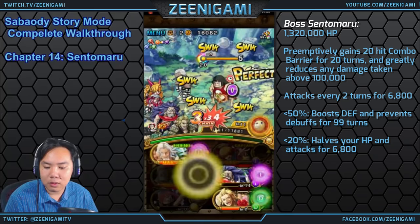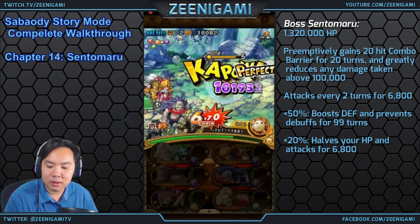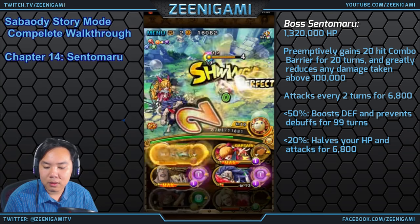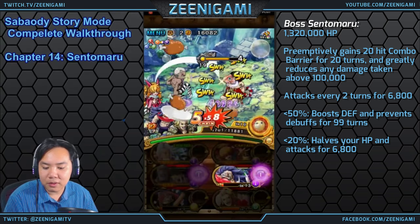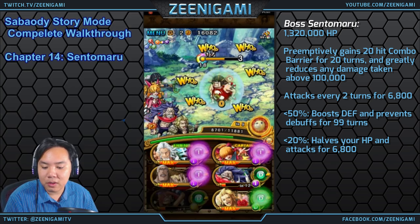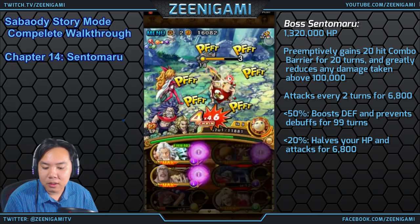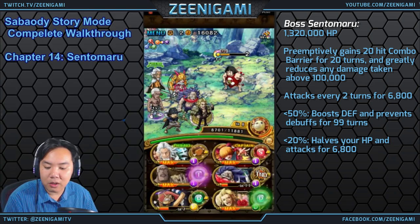Should have attacked with Breed last — silly me. Just using Breed for his orb matching rate up. If you have special abilities that hit for multiple turns — like Nightmare Luffy, whose special hits multiple times — every single one of those hits counts as one against the combo shield barrier. But if you use a special like Duval's, Rayleigh's, or Mihawk's, those only deal one hit to the combo shield.